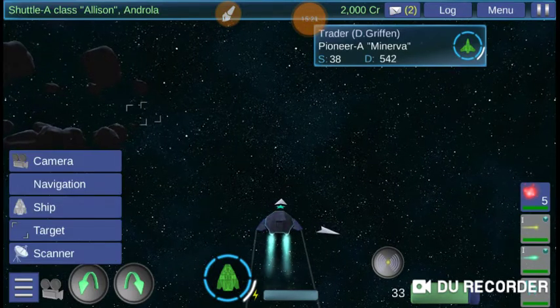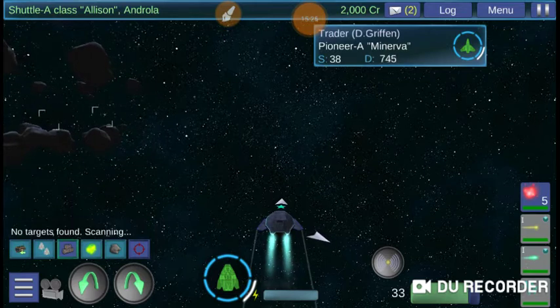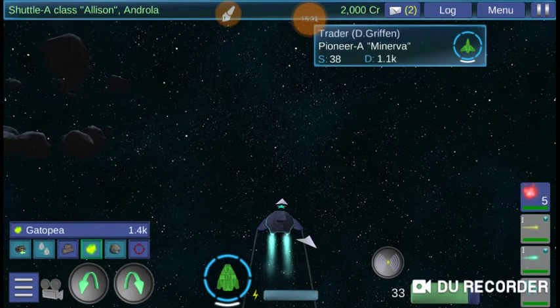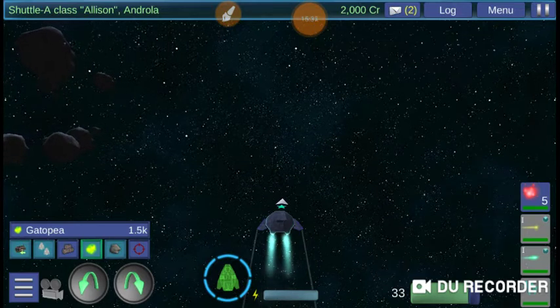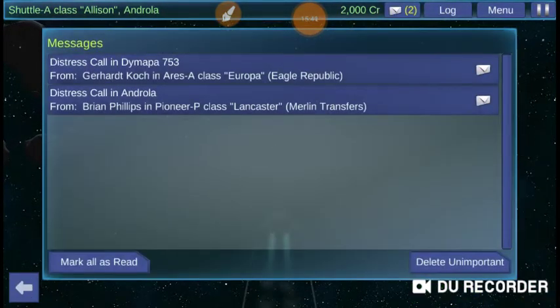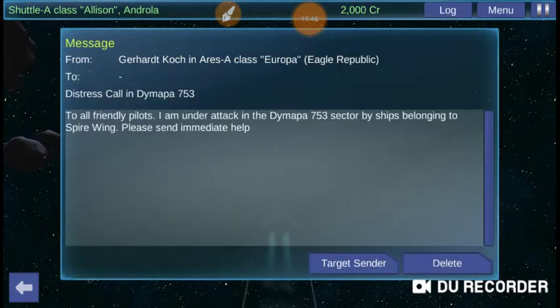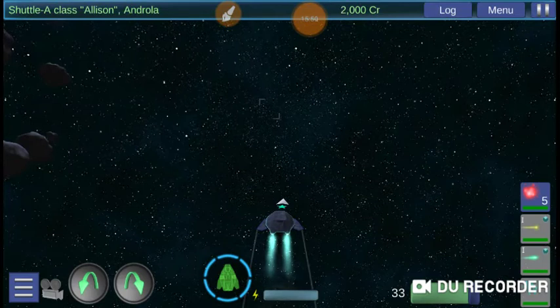Now I think we're going to another area. We don't really have anything on screen to show us where we're going, but I've played this a lot so I know where we're going. Let's check our messages — it's just distress calls. We can look into one of those later, but I typically don't.